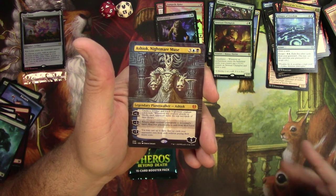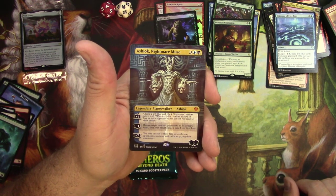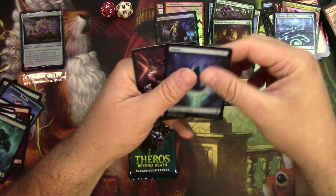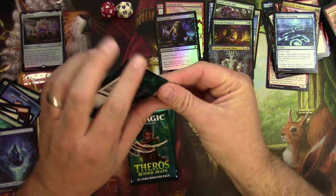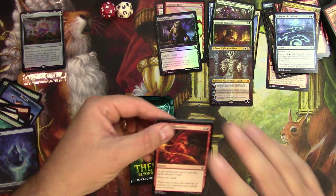Happy to have Ashiok in the alternate extended border style. For 5 it's a Legendary Planeswalker that really wrecks your opponent — you can read all that stuff down below. So still need more good green stuff for our green devotion deck here.